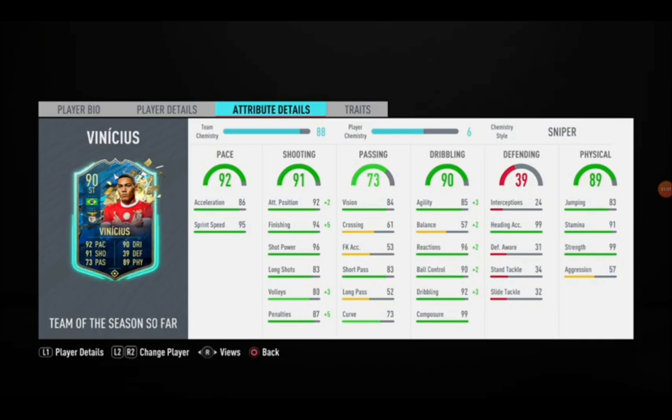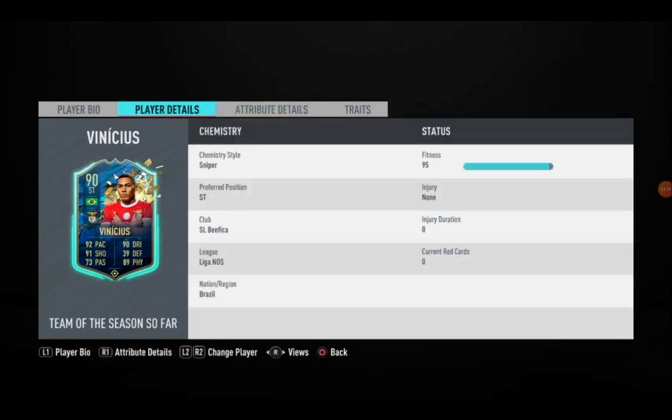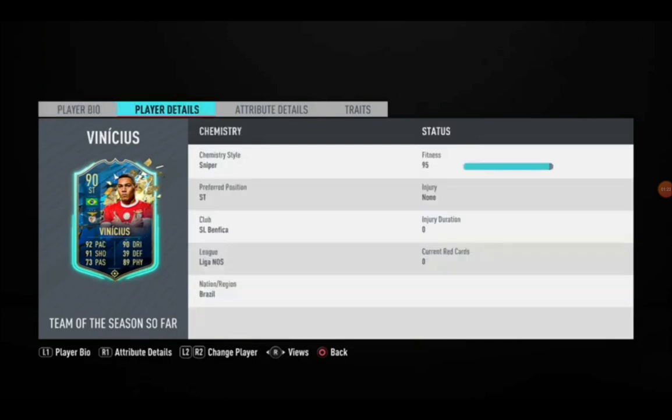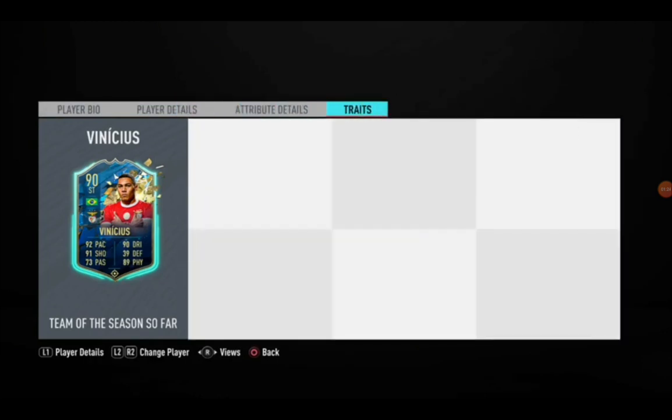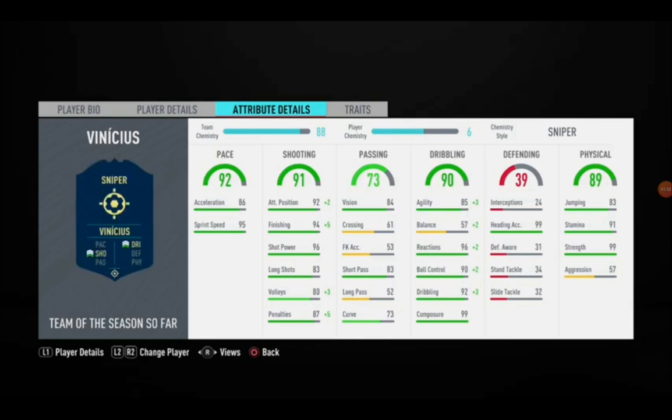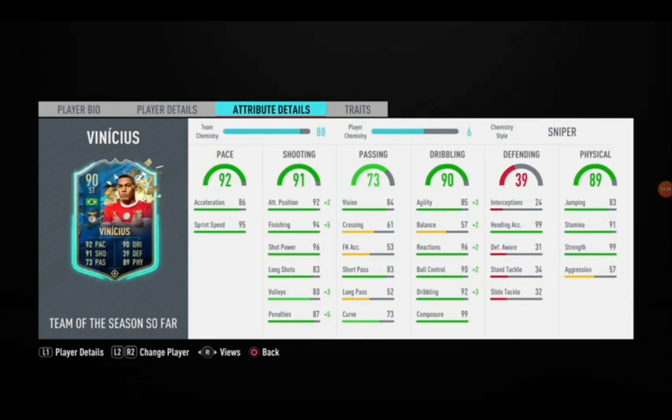This looks like a really, really good card. Composure 99 — I mean just look at those stats. I have a Sniper chemistry style on him. He's a preferred striker. He's six foot three, which you'd think might make him a little uncomfortable off the ball, but that's not really the case. He doesn't actually have any traits, which is kind of annoying.